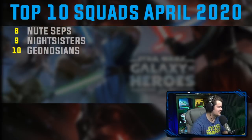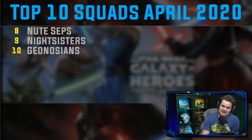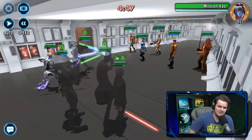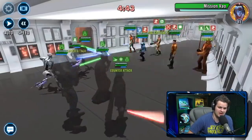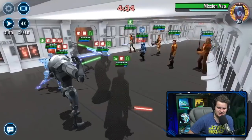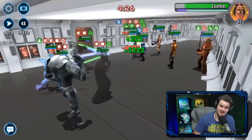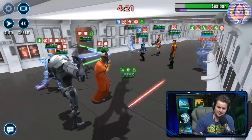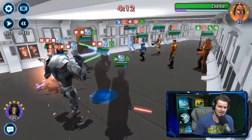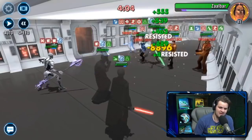Next we have the Nute Separatist team — send the Nutes! Nute Gunray is so solid; the rework we got for Nute was really satisfying for all you Separatist fans. They're going to do well against CLS teams, but where they shine most is on defense. You can have confidence when you put Nute on defense. With Nute paired with Jango, Wat, or Droideka, there are a lot of variants, but that core Separatist team does great work on defense. I frequently see those number one and two results next to that team because my opponents failed against it.